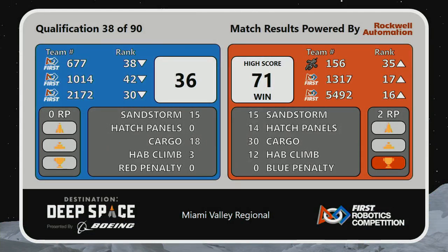In the Sandstorm, each team — Blue Alliance and Red Alliance — were able to pick up 15 points. But it looks like the cargo made all the difference in that one, along with some hatch panels too. In fact, a pretty commanding lead for the Red Alliance.